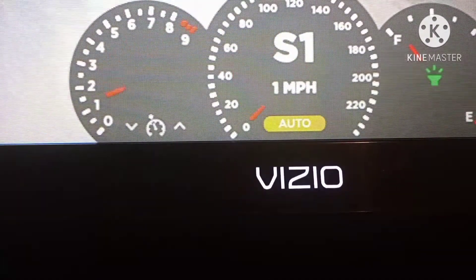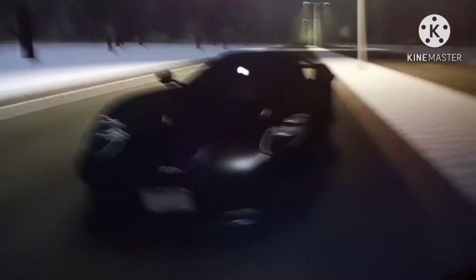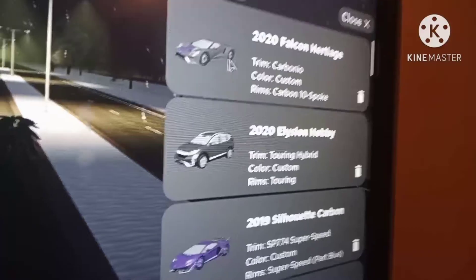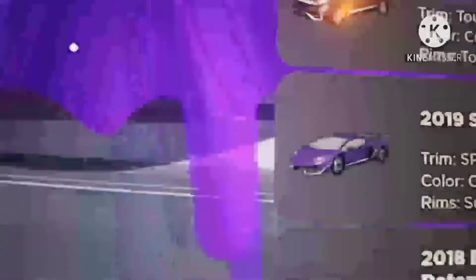We just crashed and hit a pole. But we're gonna move on to the next car. The last car I bought in this update - sorry for that other pause - my phone keeps acting up with the storage space. But this is the last car I bought, and this is the 2020 4GT. We're gonna view what trim I got - I got the Carbonaro trim for this 4GT. Something is really wrong with the storage space on my phone - I barely even have anything on my phone.